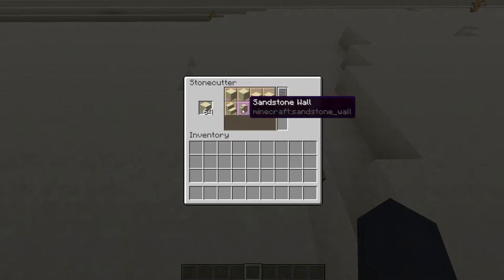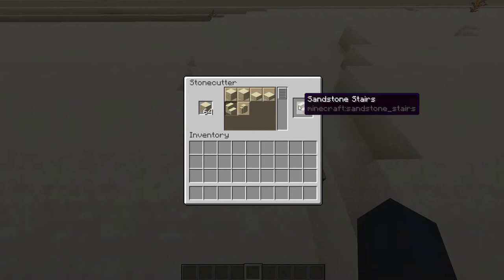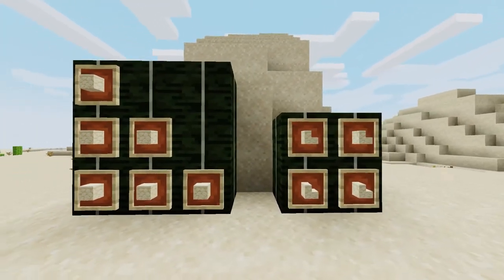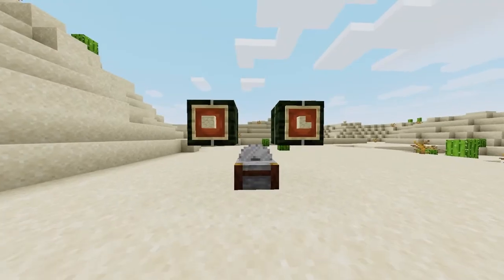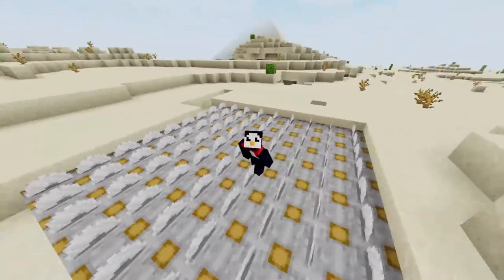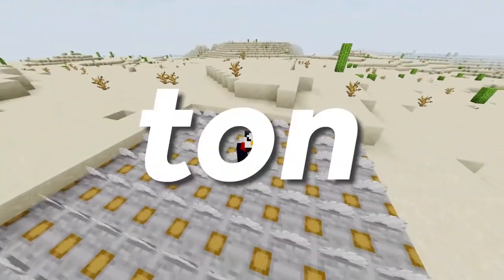The stone cutter is a brand new block that actually saves you resources when you craft. Not only do you no longer need to remember a bunch of complicated crafting recipes, but with this epic new tool you can actually make one stair from one block. This is a huge improvement over the old school crafting recipe where six blocks only gave you four stairs. Keep a stone cutter on you as you construct your massive pyramid and you'll be saving yourself a ton of sand.